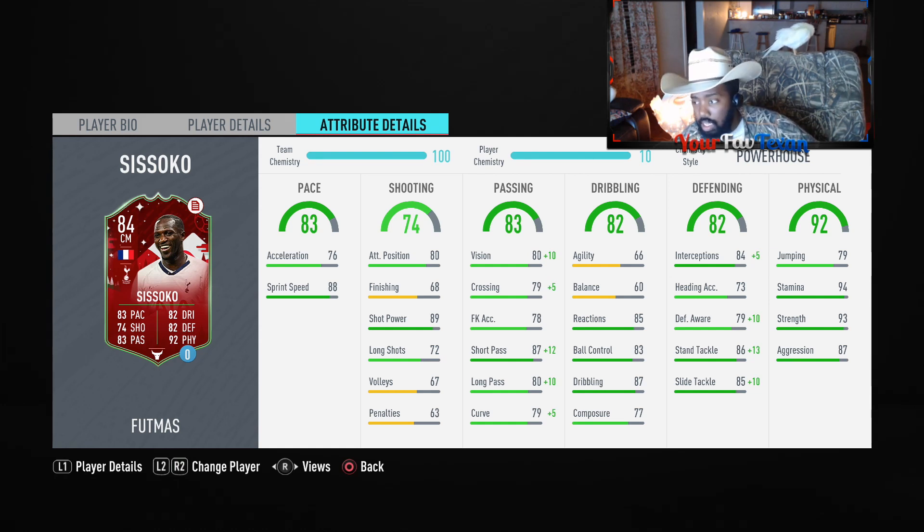That one pass he did to Mo Salah — look, I've had other midfielders with higher passing that wouldn't make that pass right there. That was a beautiful ball. And obviously 94 stamina — this dude can play a full 90 minutes plus both halves of extra time and probably another game too. The stamina is fantastic. He's just a very big, dominant, nice presence on the pitch, and great interceptions defensively.